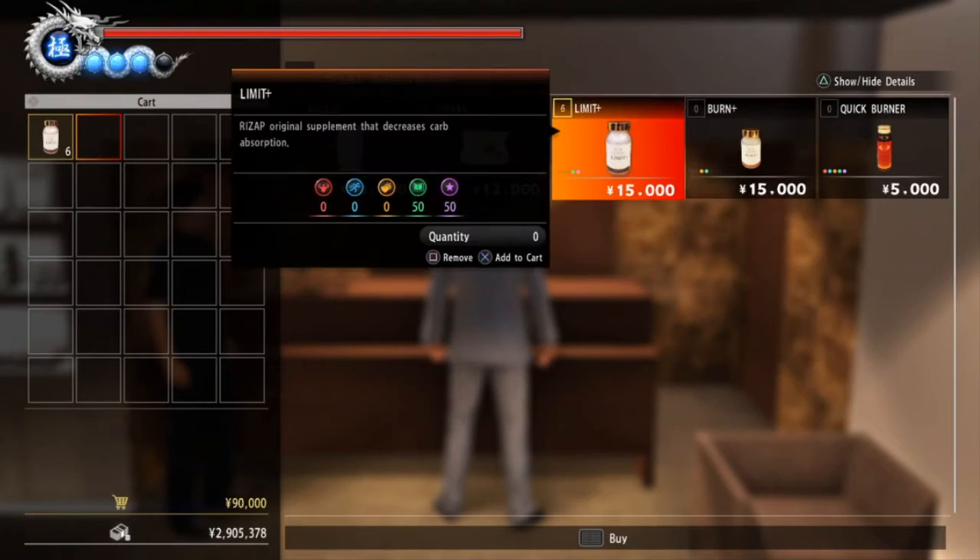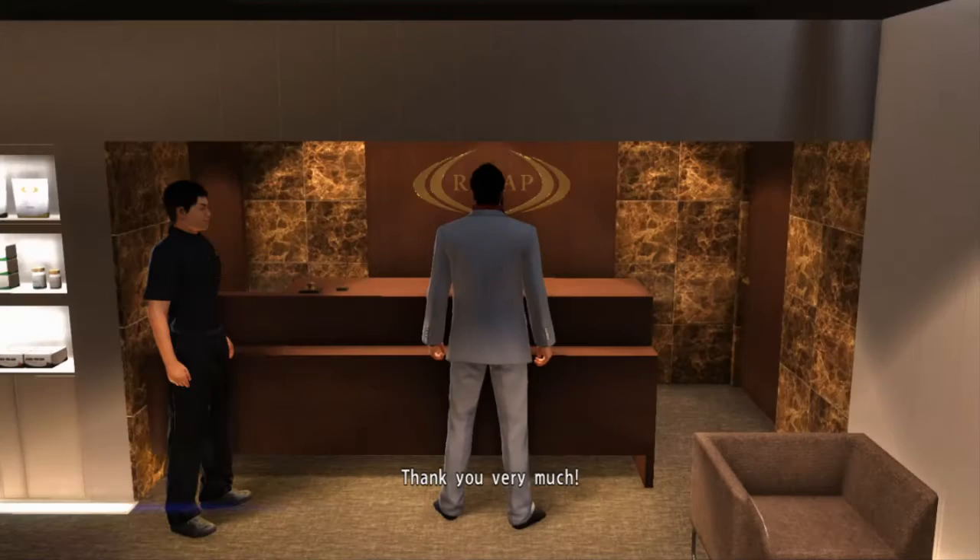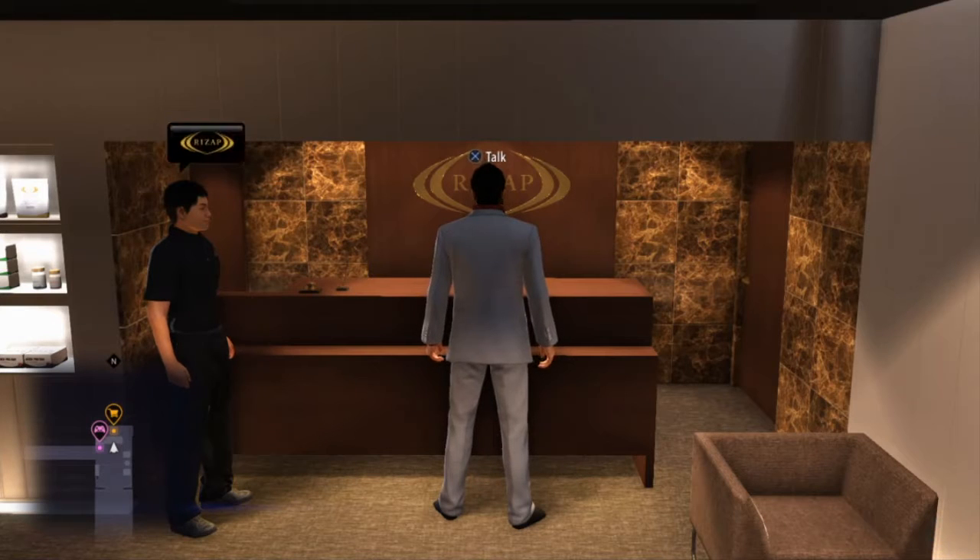Go to RizApp, which is the gym in Camarocho — I think it's where Matt Boll used to be. From there, go and talk to the receptionist.